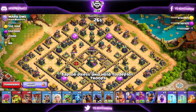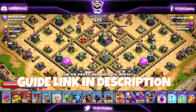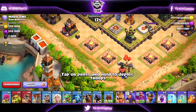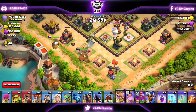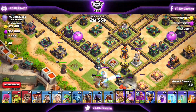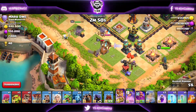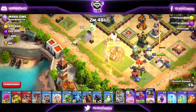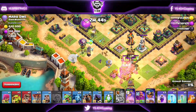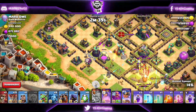At number 1 we have Queen Charge Lavaloon — my all-time favorite attack strategy, as those who have been watching the channel already know. It's going to be a classic one — I'm not using the Ground Warden on this attack. We have the King, Queen, Royal Champion, and the Log Launcher already deployed. The healers are just now deployed and the Queen is making her way into the Scattershot compartment.